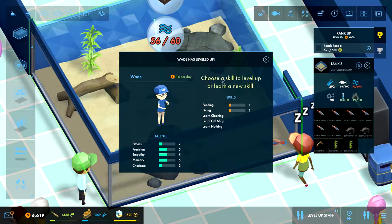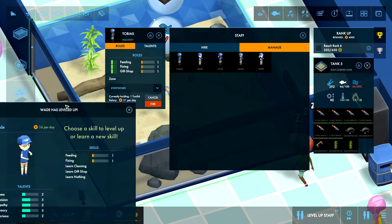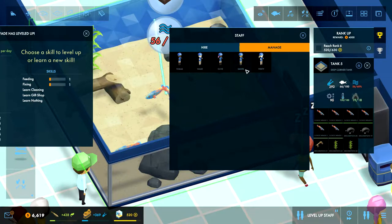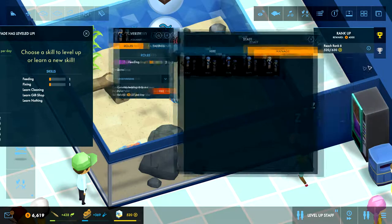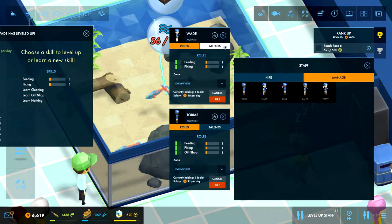A staff member has leveled up. What do I want them to focus on? Let's take a little look at our people here. Feeding, fixing, and gift shop — so he's kind of a little all-around. I don't know if we're going to get a gift shop in this one. You are going to be a fixer, that's for sure. You could do a little bit of cleaning, but I would prefer someone else doing that. This is our cleaner — we just leveled up a second ago. You're definitely going to be a feeder. So we have a feeder, we have a cleaner, and we have a fixer. You're a little all-around.